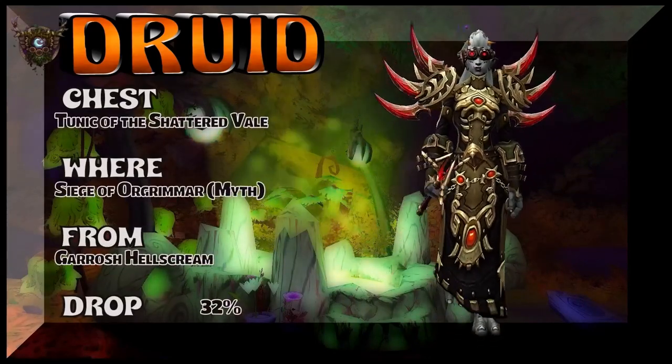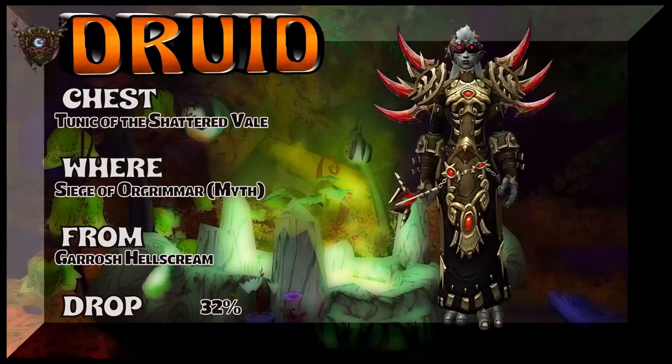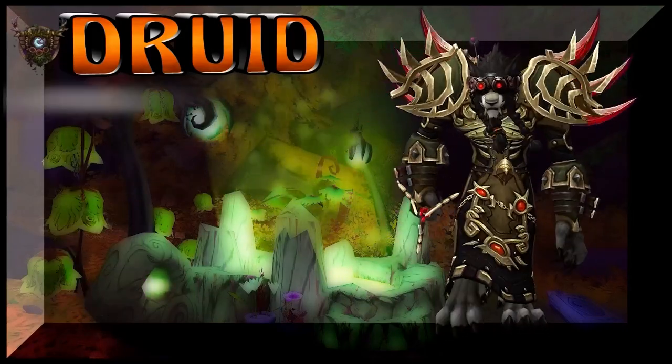The chest is going to bring you to Sire Denathrius. Mythic Gargoyle Hellscreen — remember him? He should be somewhere in the Shadowlands, we haven't seen him yet. 32% drop rate for the Tunica of the Shattered Veil.